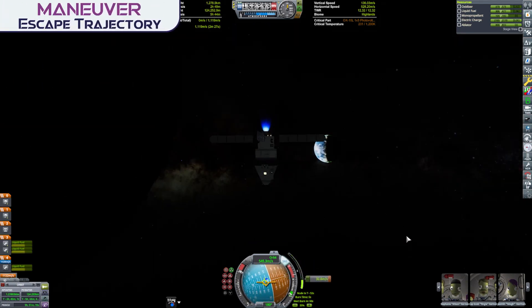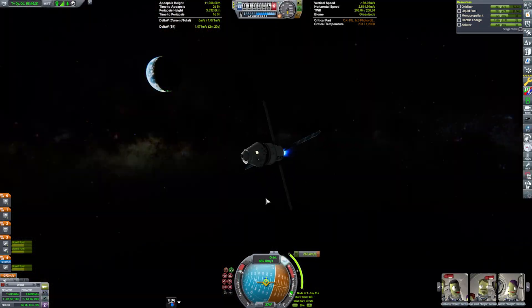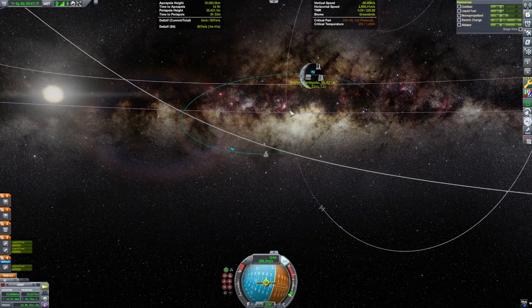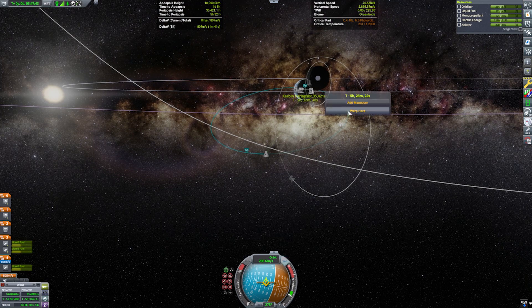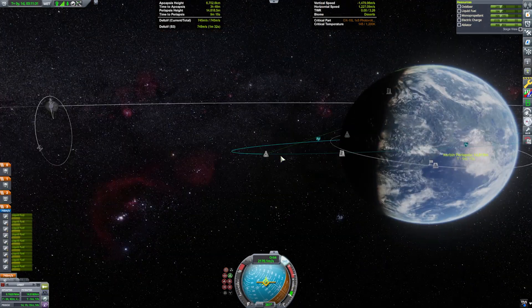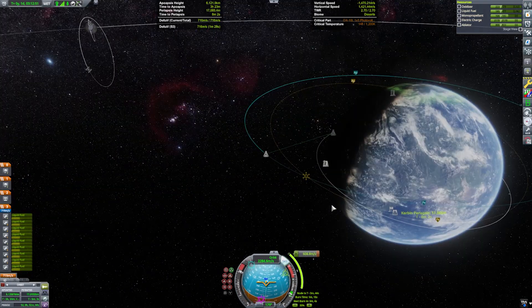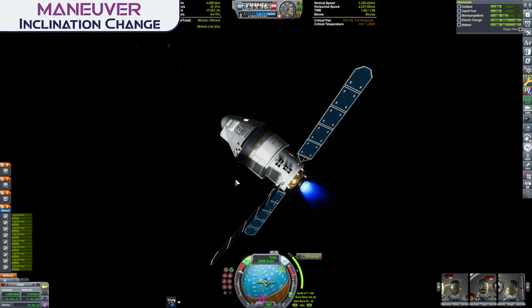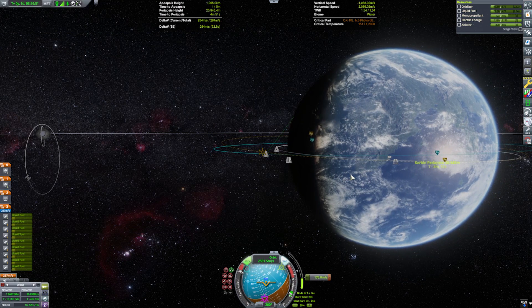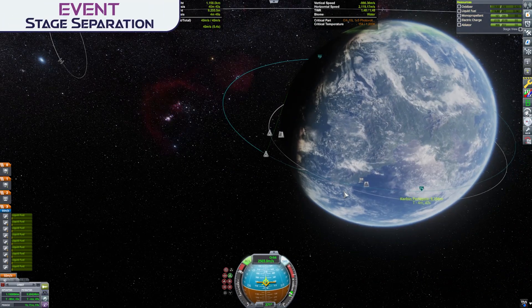Let's return to the mission at hand because we're not quite done just yet. We have been successful in ascending from the lunar surface, putting ourselves into a circularized Mun orbit, and then arranging a rendezvous with the awaiting Orion spacecraft. From there we had to transfer our crew back over before undocking, before our journey to return back to Kerbal could finally get underway — a departure burn followed by another retrograde burn once we've left the Mun's sphere of influence, getting our periapsis down to 35,000 meters.